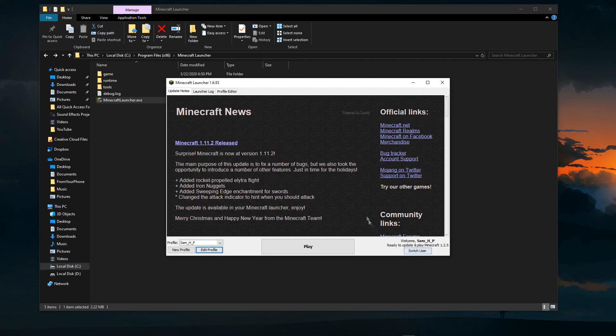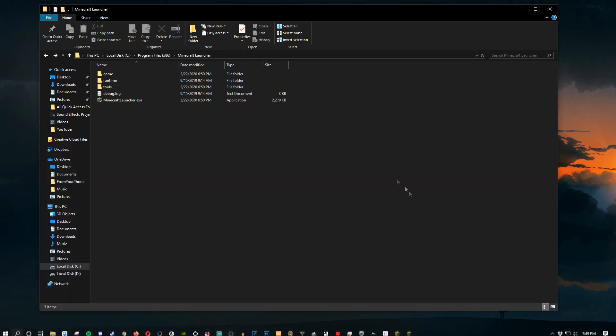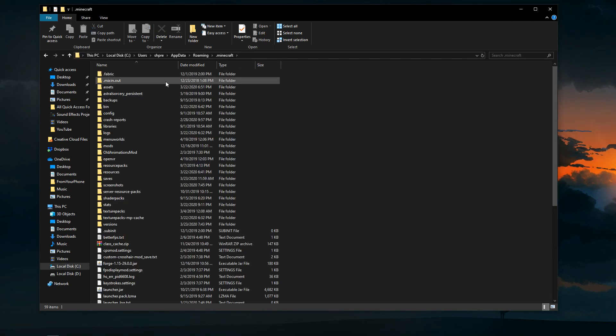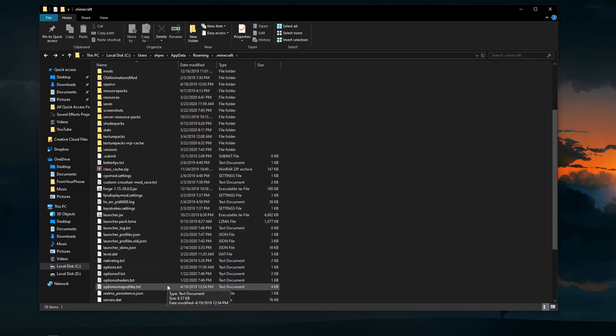Once you're logged in, go to File Explorer — either from the top or the bottom taskbar. Search '%appdata%' and then go to the .minecraft folder. Inside that folder, look for options.txt — it's in alphabetical order so it's easy to find.